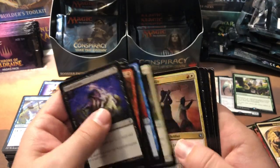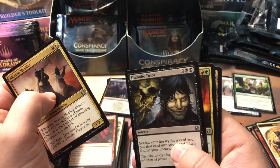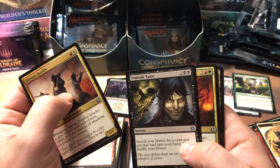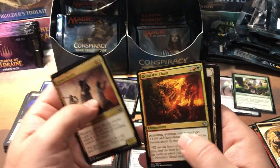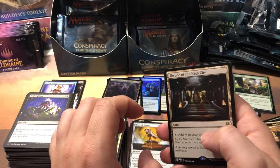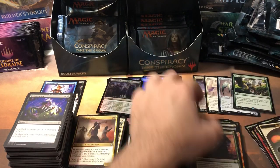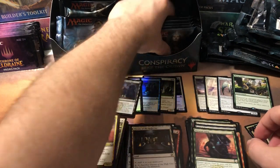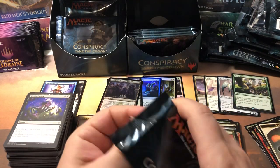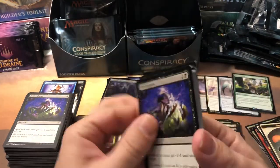Let's get through our commons here. Crow of Dark Tidings and Hoplite. Diabolic Tutor — I love the Diabolic Tutors, but it's been printed so many times at uncommon. Gruul Warchant. Throne of the High City is our rare — $2. And Natural Unity is our conspiracy. We are getting dangerously low on packs and not getting anything really good yet.